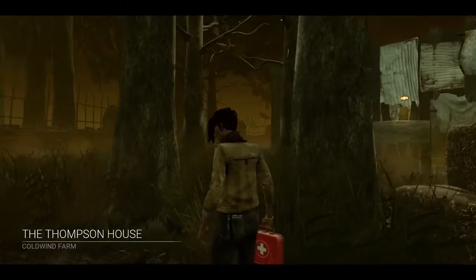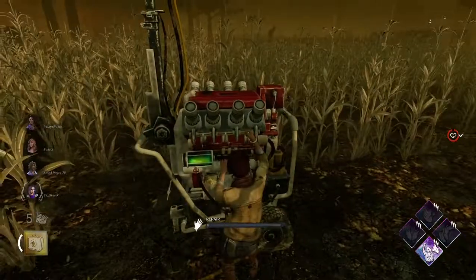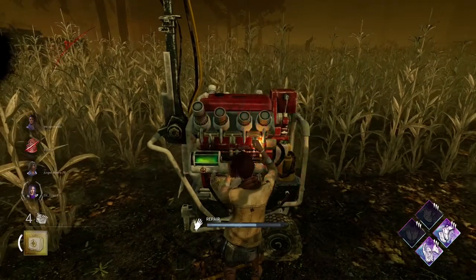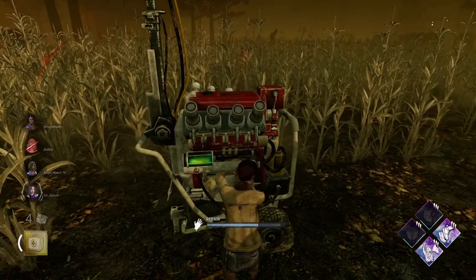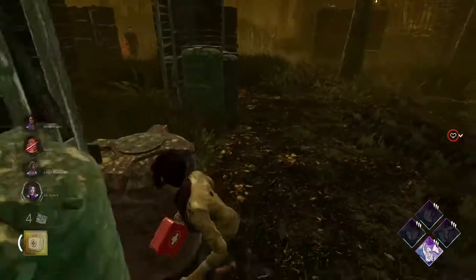Alright, we got the good old Thompson House. The first match I did get chased a lot, so we're gonna see if we can get a little more value. We do have a Michael Myers over there in the middle of the farm — we're gonna use Sprint Burst to get away.